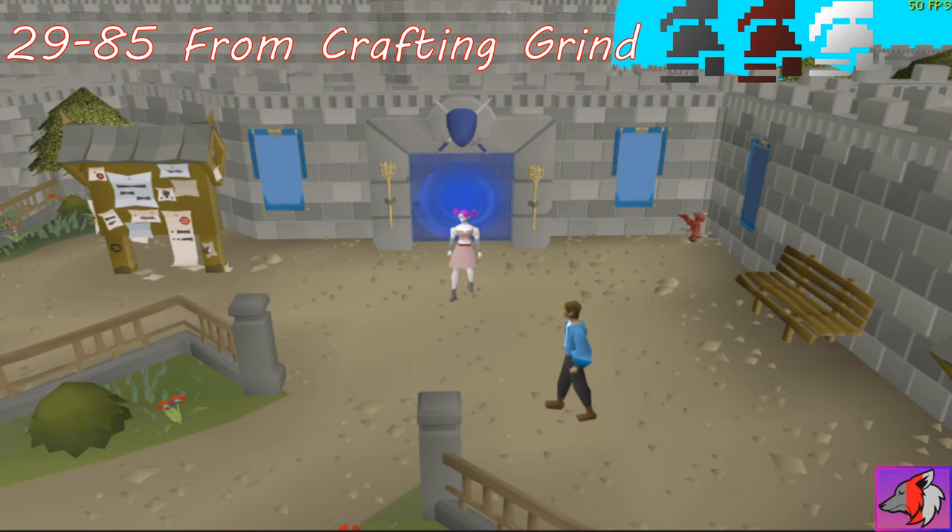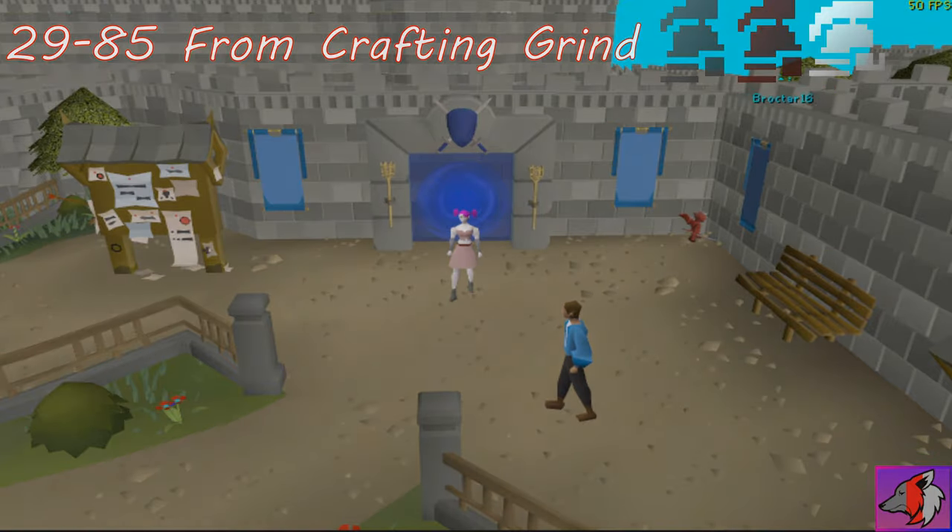Moving along, for all Iron Man types, you'll be smelting iron ore to iron bars with rings of forging. You'll then smith those iron bars into iron plate bodies all the way to level 99 smithing.